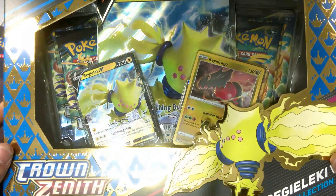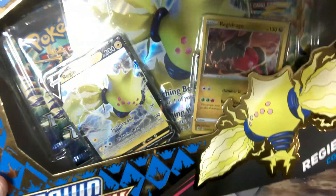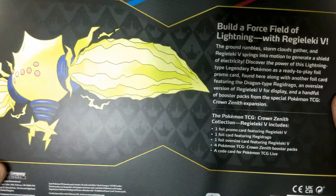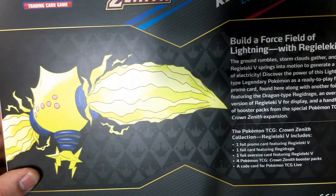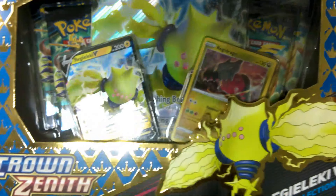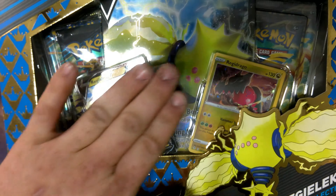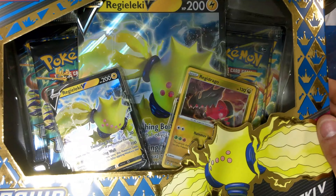Here's the first box we're going to be opening today — it is the Regilecki V box. This thing to me is absolutely gorgeous, I love what they did here. That was the front, here's the back. Build a force field of lightning with the Regilecki V. The Regidrago box is gorgeous as well, but I'm in love with Regilecki. You get your big card, your smaller card, the Regidrago hollow, and four Crown Zenith packs.